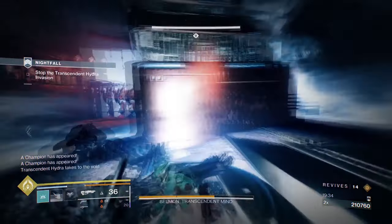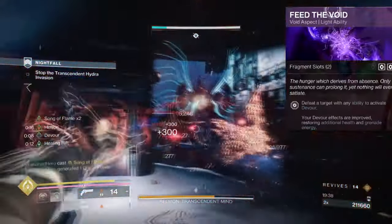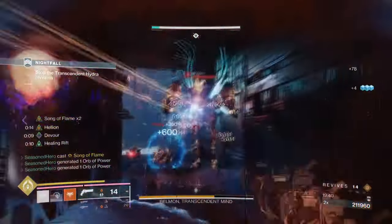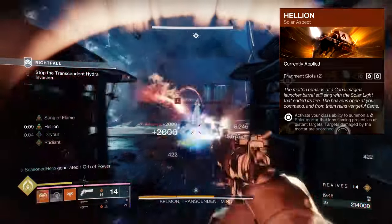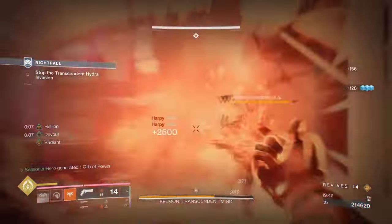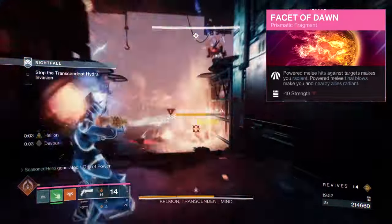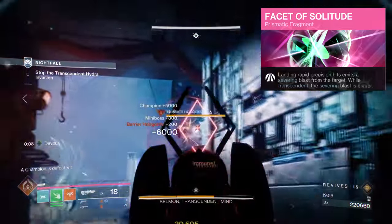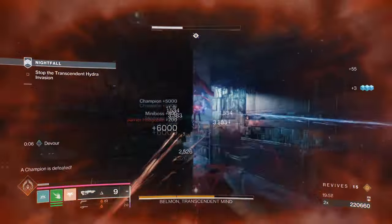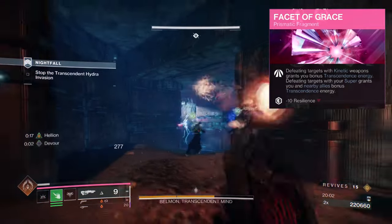For Aspects and Fragments, we have the following. Feed the Void, where defeating targets with any abilities will activate Devour. Helion, where activating your class ability will produce a solar mortar that fires flaming projectiles at distant targets and scorches them. The Facet of Dawn, where hitting a target with powered melee hits makes you radiant. The Facet of Solitude, where landing rapid precision hits emits a severing burst from the target. The Facet of Grace, where defeating targets with grenade weapons grants you bonus transcendence energy.